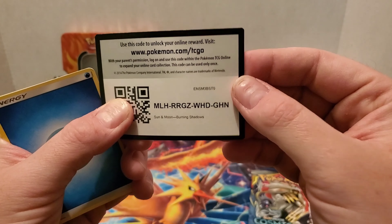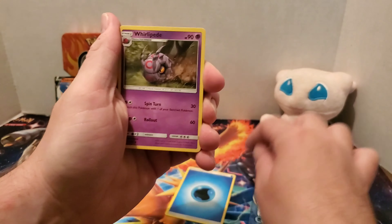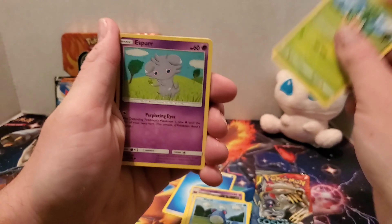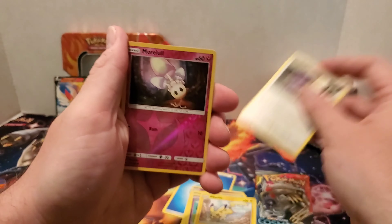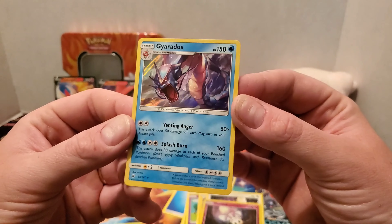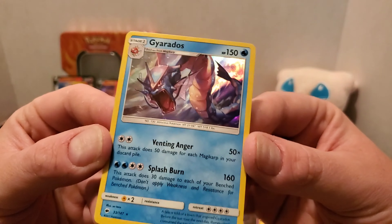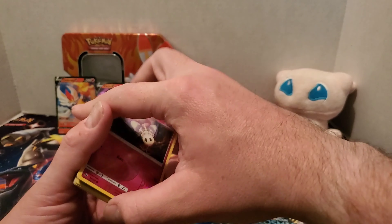Let's do Burning Shadows. There's the online code card for Burning Shadows. Water type energy, Whirlipede, Guzma, Super Scoop Up, Meryl, Pansage, Espurr, Pikachu, Noibat. Reverse is a Morlul, and a Gyarados holographic — that's very cool. Very shiny, fierce Gyarados. So not too bad.